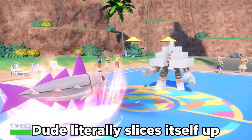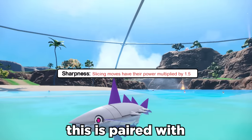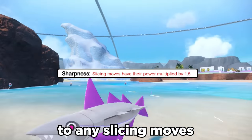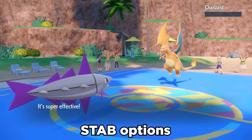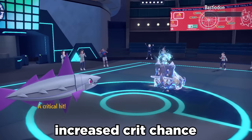This dude literally slices itself up and is able to double its attack and speed stats at the cost of half of its HP. This is paired with a great ability in Sharpness, which gives a 50% boost to any slicing moves. Luckily it has two STAB options with Aqua Cutter and Psycho Cut, both of which have an increased crit chance, which is super nice.